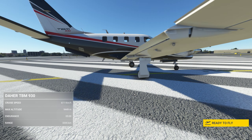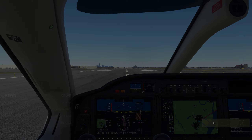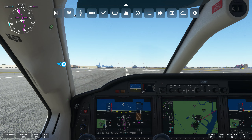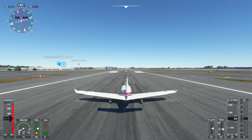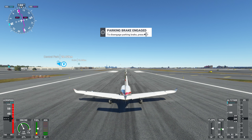Our plane has already taxied to the main runway. Let's start the takeoff procedure. Let's switch over to external camera. And now let's start the thrusters. We will disengage our parking brake.